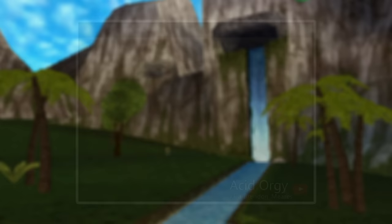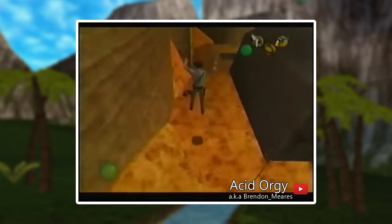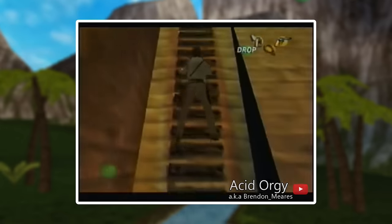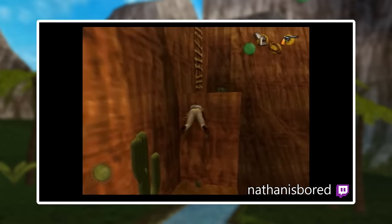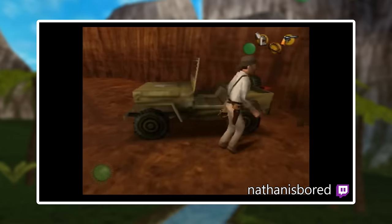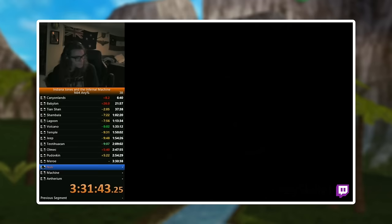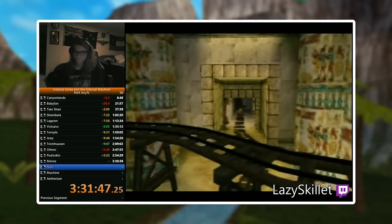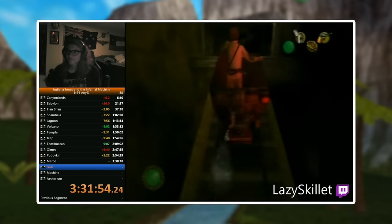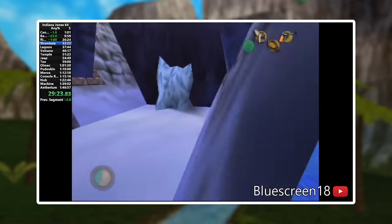I believe the future of Indiana Jones and the Infernal Machine speedrunning is bright. Although we might have found most of the biggest skips within each level by now, there are definitely many more to be found by a bigger community of runners and glitch hunters. New tricks, movement optimizations, consistent setups, and more knowledge about the glitches are all out there waiting to be discovered. I believe this glitch hunting madness we experienced in 2021 was merely the beginning of something new. This video is also only the introduction to this story — the story of how times were lowered for each level is an entirely different story on its own, but I'll save that for another day.